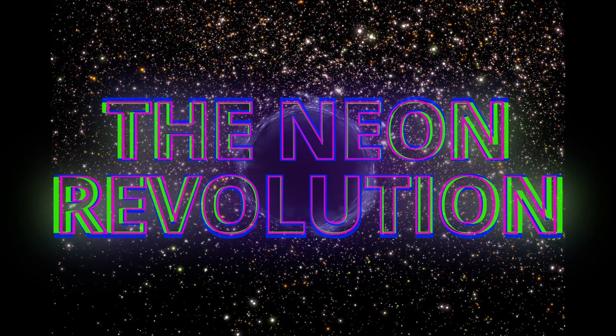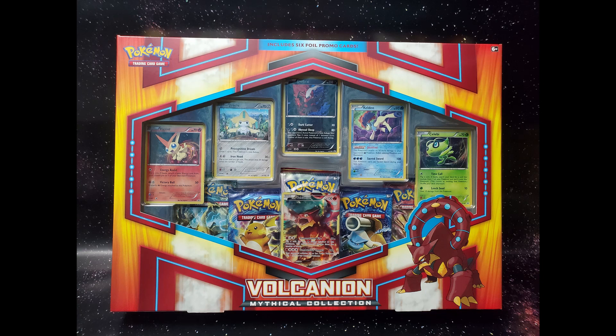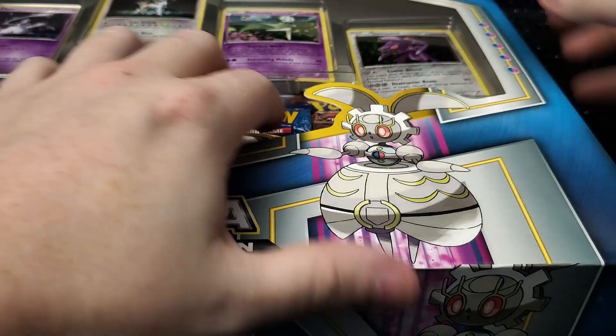Hello everyone and welcome back to the Neon Revolution. We are here again with another episode. Today we have these two boxes in front of us and as you will see by the pictures we have found an amazing find. Each one of these boxes comes with six promo cards as well as five packs, at least two of them from what I can see are XY Evolutions. So we are going to go ahead and start with this one right here.